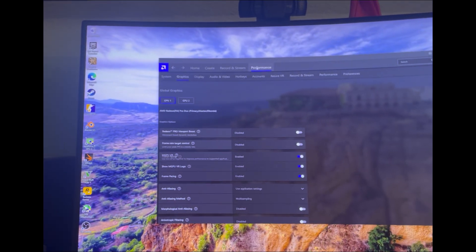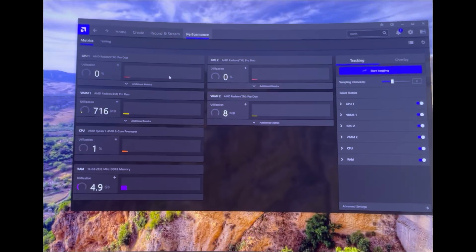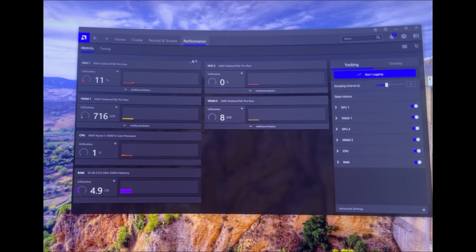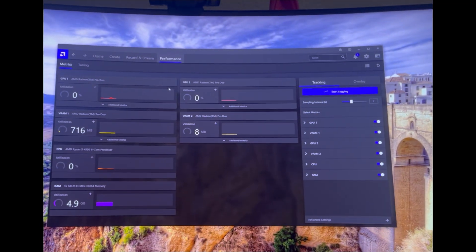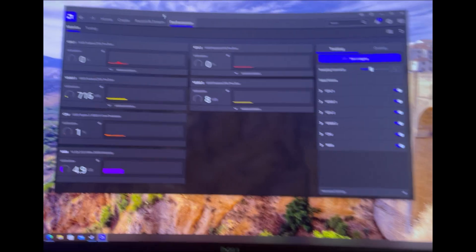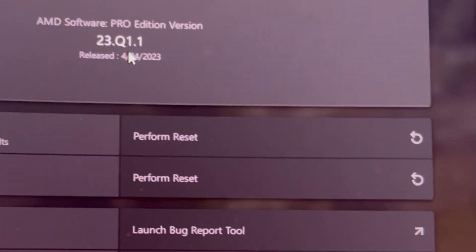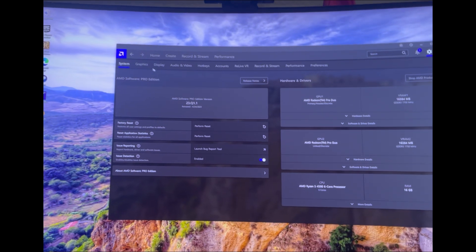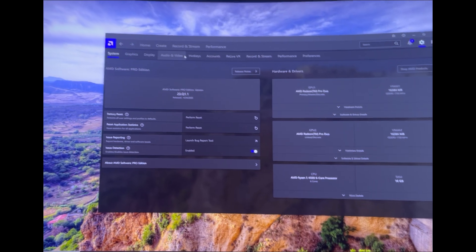The first thing I want to start this video off with is how hard it was to get Crossfire to work. The brand new drivers by AMD don't allow you to enable Crossfire. I tried Nimeh's drivers and that one didn't work either. But the one that I did get to work is 23Q1.1. I'll put this in the video description if anyone ever wants to test out the Radeon Pro Duo — those are the drivers that work.